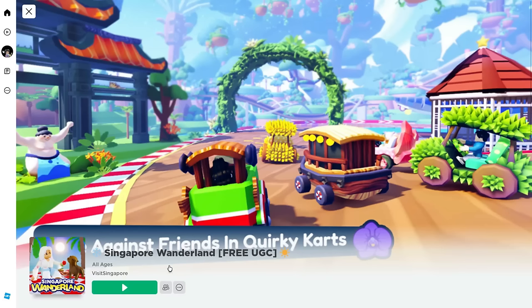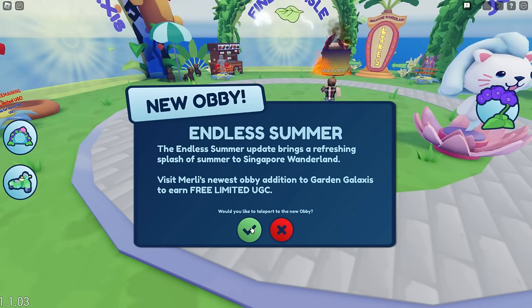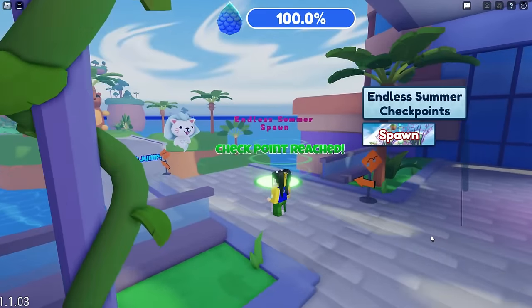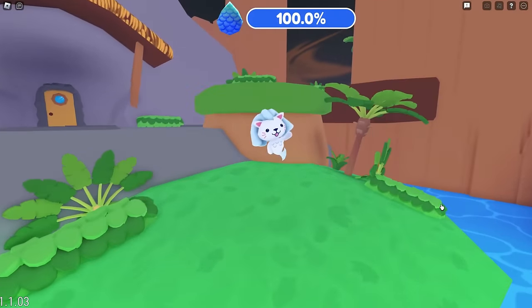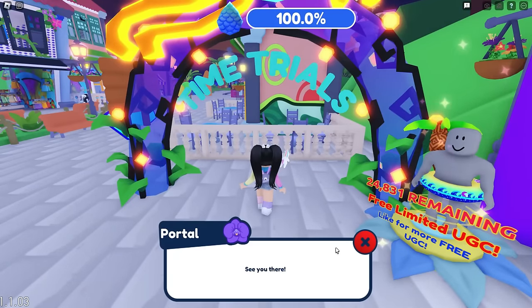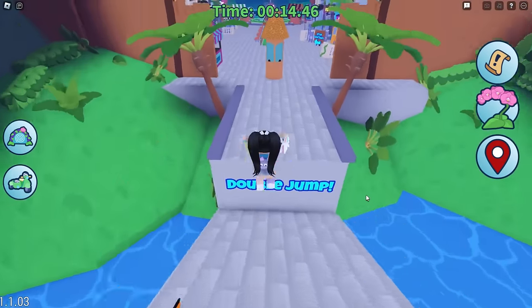Go ahead and join the game Singapore Wonderland — I'll leave a link in the video description. To get this item, you need to complete one time trial in the Endless Summer Obby and spend 20 minutes in the game. When you join, the new Obby teleport will appear. Go ahead and click to join and continue walking through the tiny intros. Then you'll be able to get started with the time trial. This took me about 15 minutes to complete, which was fine because we needed to spend 20 minutes in the game anyway.